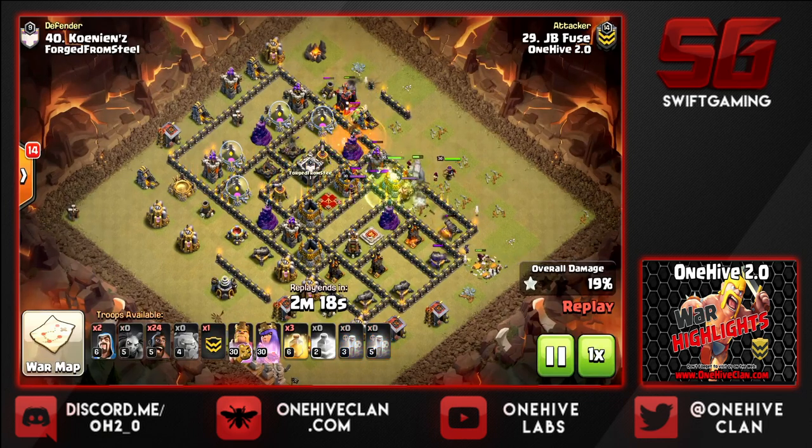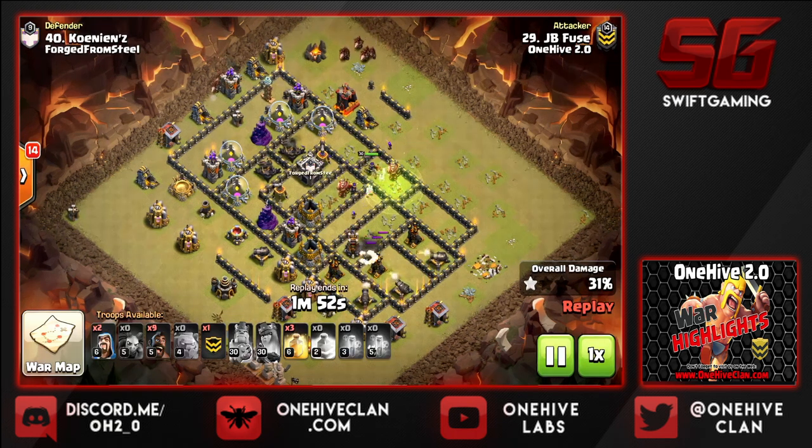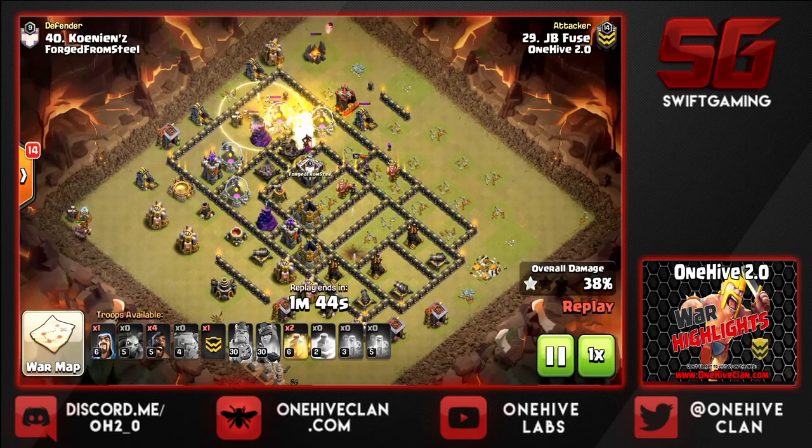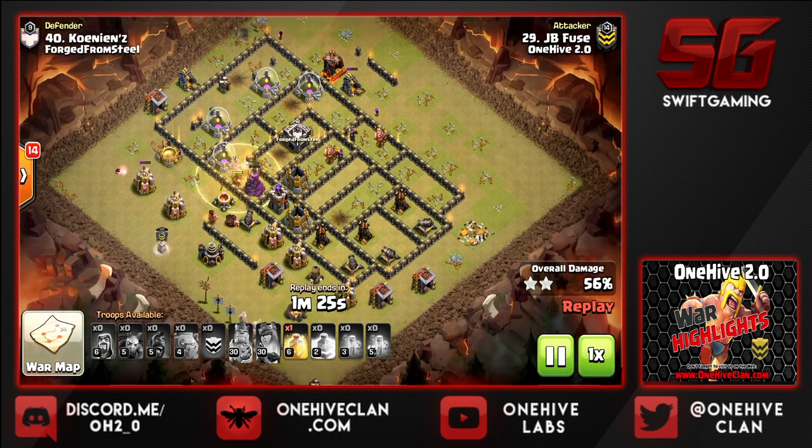You want to find the entry point that gets you the most value for the least camp space. The king goes in and the queen assists to take out the enemy archer queen — no problem. The CC went up to the top golem unfortunately, forcing an early archer queen ability because of that valkyrie. Same as last raid, starting from 12 and working counterclockwise. We're in a bit of trouble — skellies are up and the baron was taken down with no hero ability left, so we're really relying on these hogs.